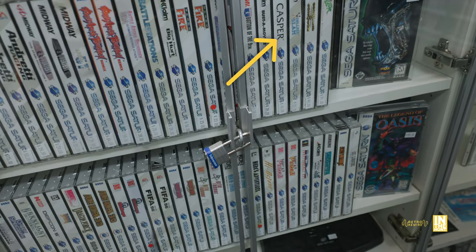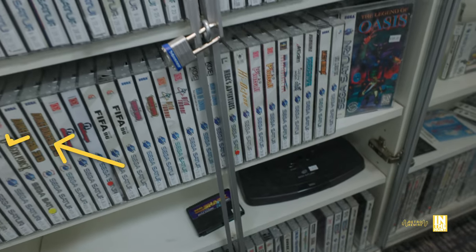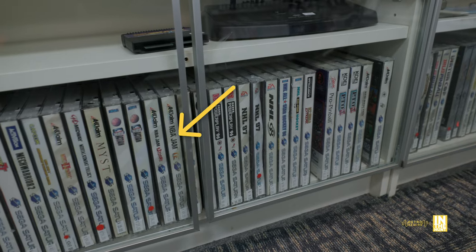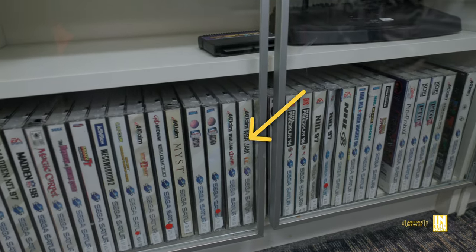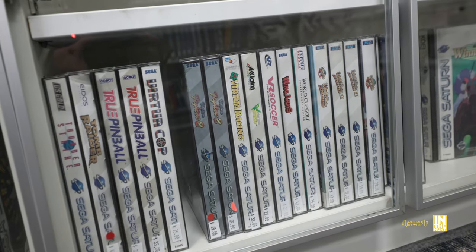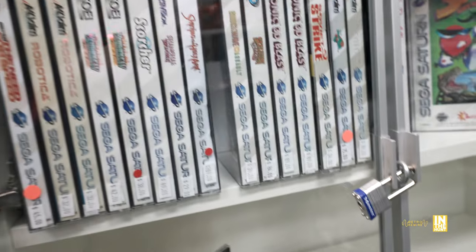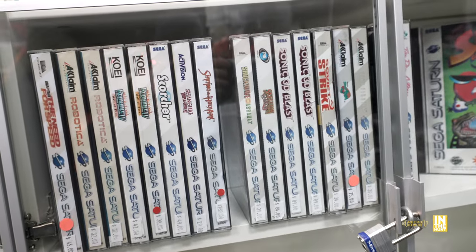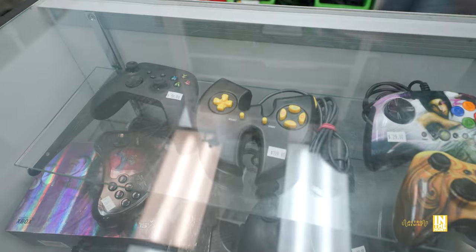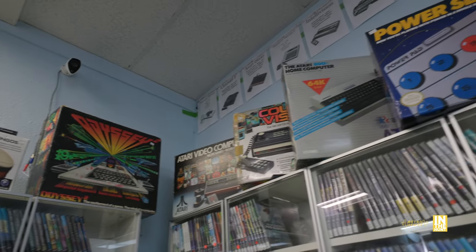Guilty pleasure of mine for the Saturn: Casper — I'd definitely like to play that. They had a pretty interesting Saturn selection including Doom, Duke Nukem 3D, and other games I'd like to play. The one I really want to add to my collection is NBA Jam Tournament Edition, and also try the Extreme version. I'll probably opt for the Japanese releases. Scorcher is another one I'd like to play.